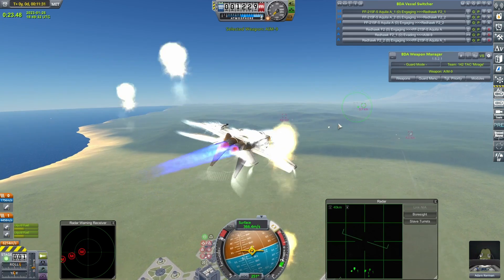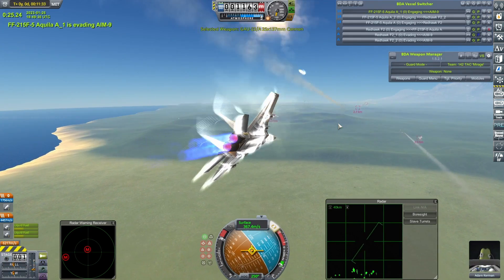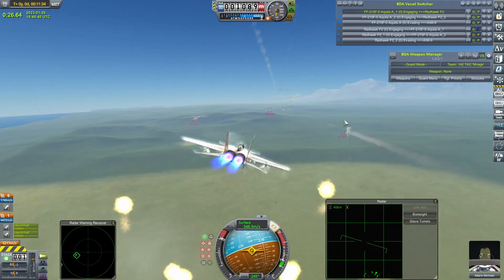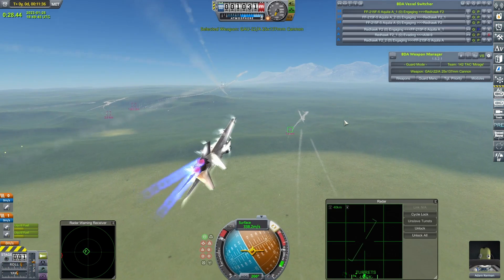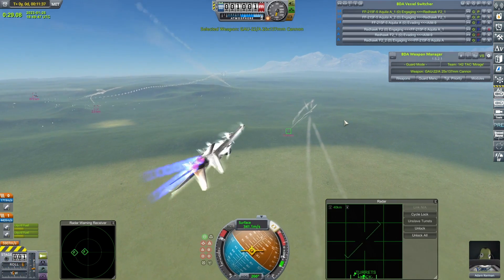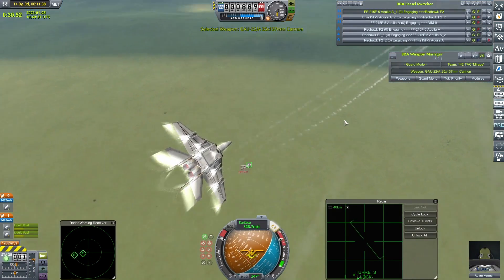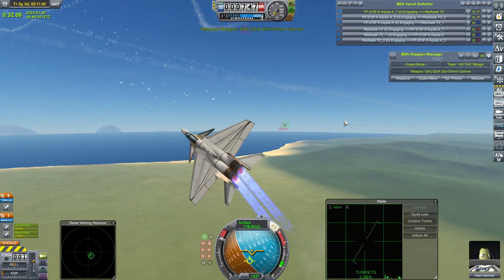But I'm still expecting big things. Into Sidewinder range, now into gun range. Let's kick him with the dogfight cam. Adam Kerman, less than two kilometers now. Line up his shot — has the GAU-22 selected. Will he get one away? No, he won't.